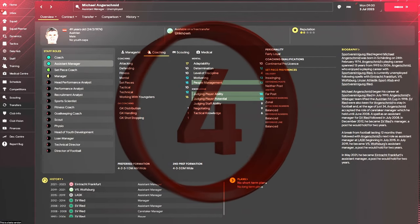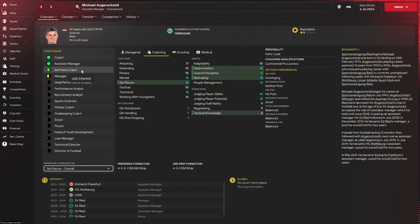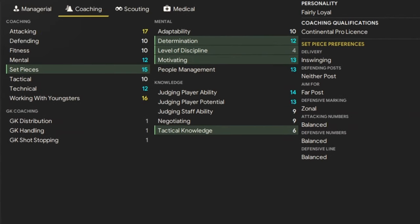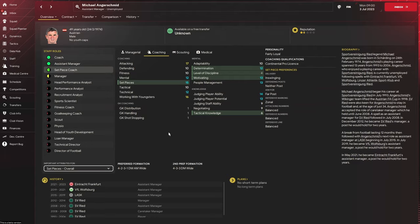Number four on the list, the last one before we get to the top three, is Michael Angersmith. He's an assistant manager who's done the rounds over in Germany in recent years, but he's a very accomplished set piece coach as well. If you can pick this guy up — he is wanted by a few clubs off the bat, Dortmund and Bayern Munich, not as assistant manager but as set piece coach. Set pieces 15, determination, motivation — all very decent. And yet again, he's got those nice set piece preferences. Snap up Michael for your team.